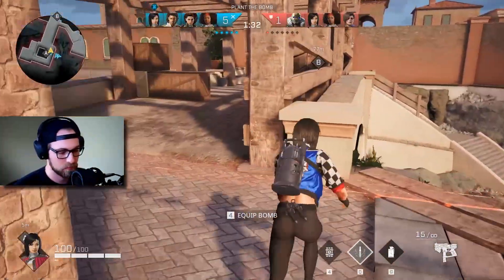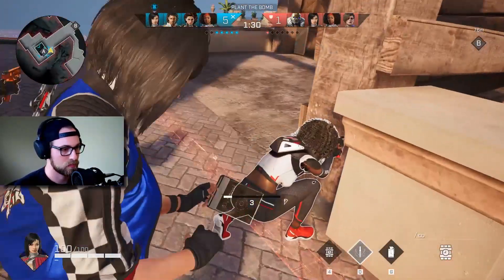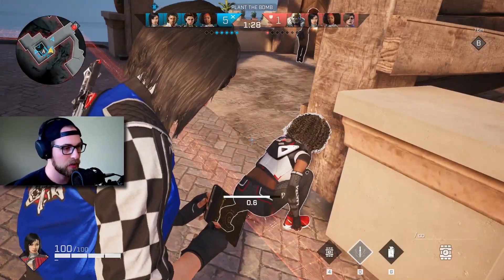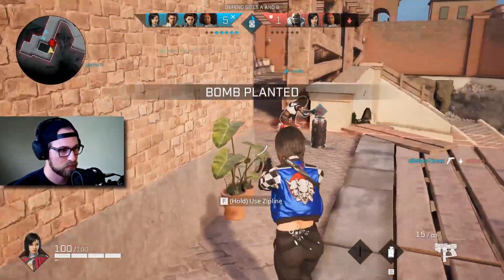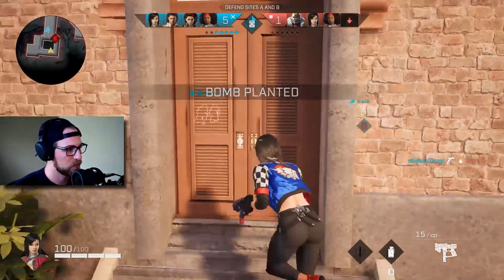When you finally do plant that bomb, hopefully you've got a Ronin on the team and the enemy team doesn't know how to shoot the bomb before defusing. Ronin can toss her knife right inside of the bomb. Pro tip: shoot the bomb if the enemy team has a Ronin before going for a defuse.